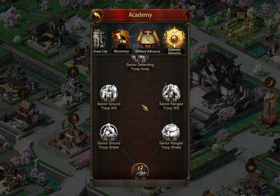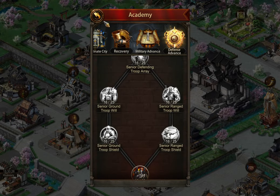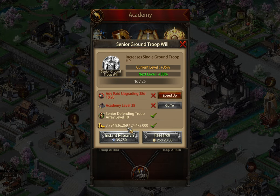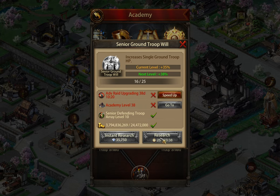The reason I recommend doing the normal academy research first and upgrading the normal academy first for low coiners to free-to-play players is because a lot of players, particularly on older servers, will have a bunch of research zone and some gold and some speeds, but they won't have a lot of tactics scrolls. And these don't require tactics scrolls, so you're able to go through a bunch of this research without that pay-to-play element.